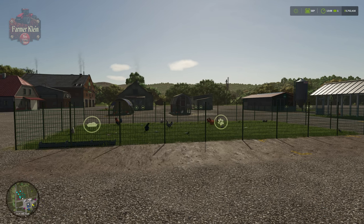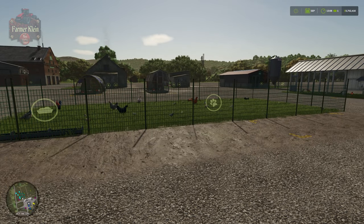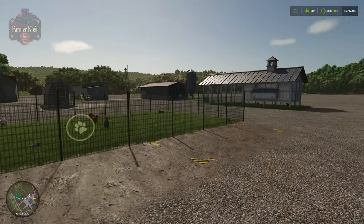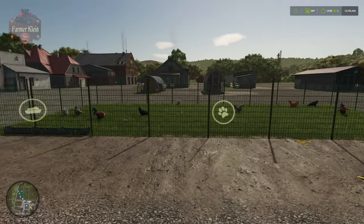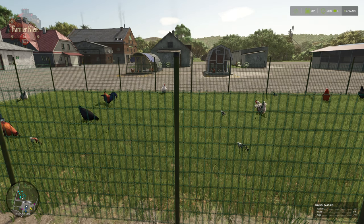Chickens cannot be transported with your traditional animal trailer, so you're not going to be buying them at the animal dealer, nor will you be able to transport them from one pen to the next. Chickens are pretty much stuck to whatever pen you put them in, which means you need to pay attention to the overall pen capacity as chickens reproduce. Sell off the older chickens to make room for the younger ones as they hatch, because chickens produce both eggs and offspring.